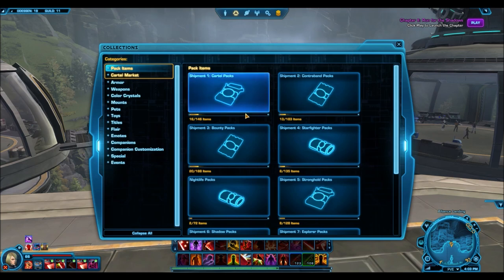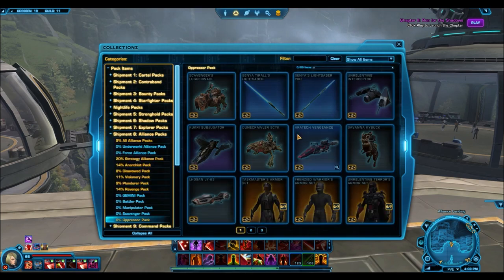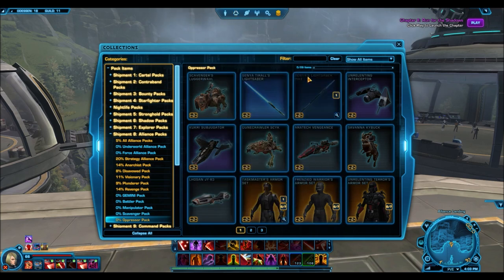Because the items coming out of this pack are actually really, really neat. I would say, aside from the Battler Pack, this is probably the second nicest pack — the Battler Pack is first and then the Oppressor Pack is second. Personally, I'm really going for the Frenzied Warriors armor set.